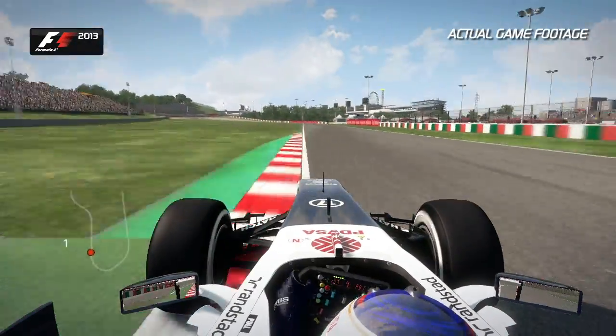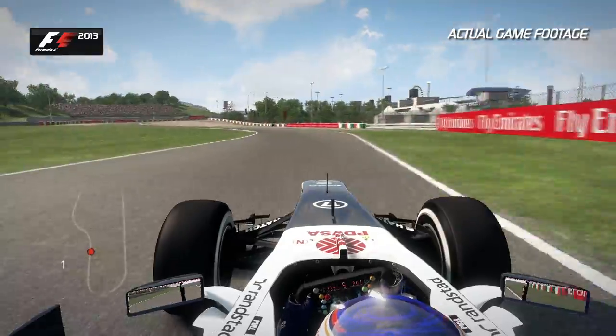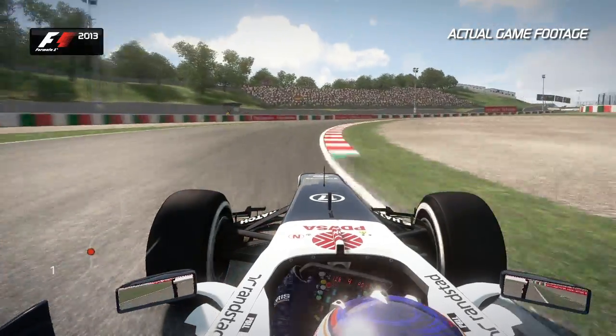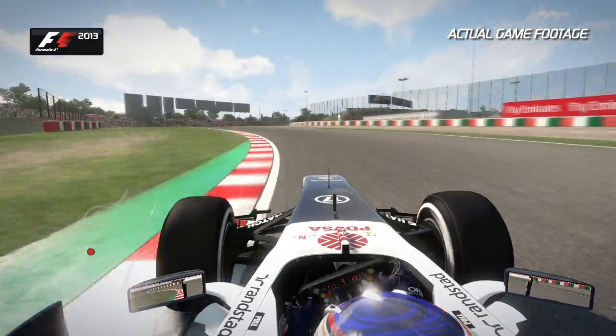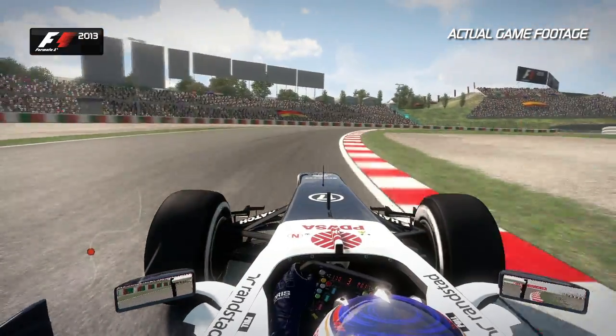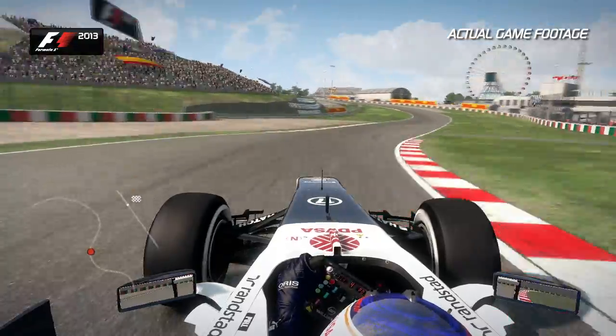On the exit, use a bit of the kerb and now this is where the tricky bit starts. Use that momentum and flick the car left to right and then left to right again. It's all about momentum here and change of direction at high speed. You don't want to back out of it in this complex of corners.